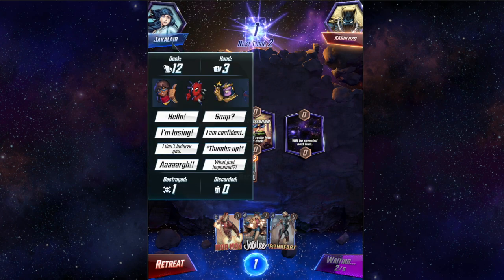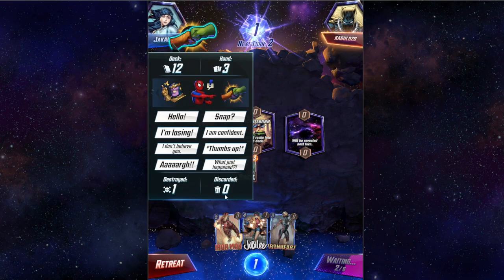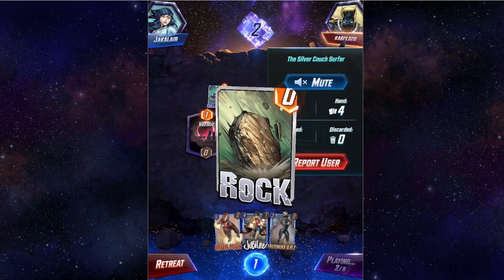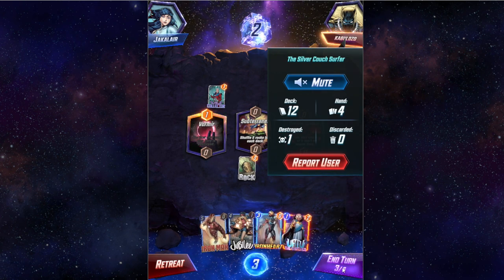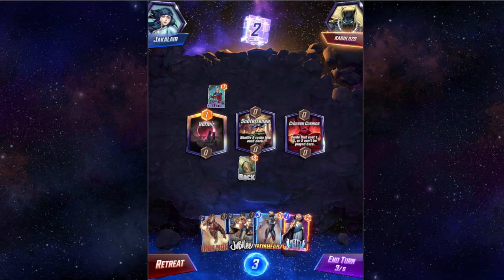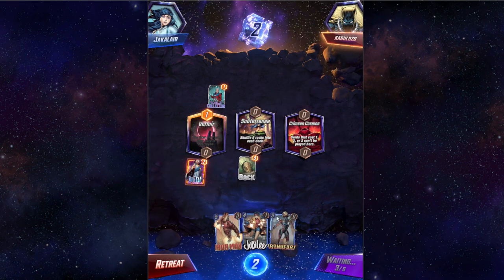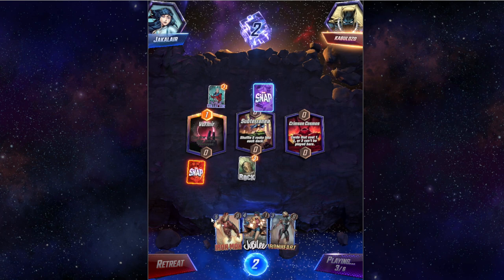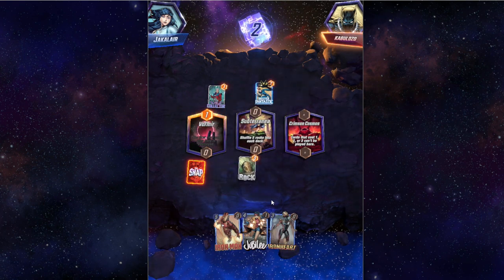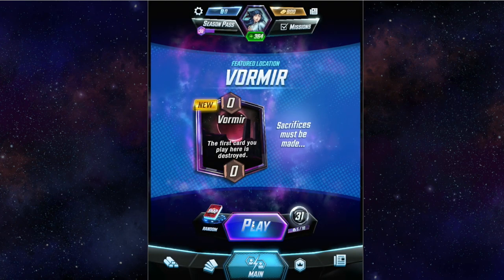You can look up here and see how many cards you have in your deck, how many in your hand, how many have been destroyed, and how many have been discarded. You can also mute the opponent if they're being annoying. You can also at any time just retreat — it gives him the win, but you lose fewer points and you still get bonus points.